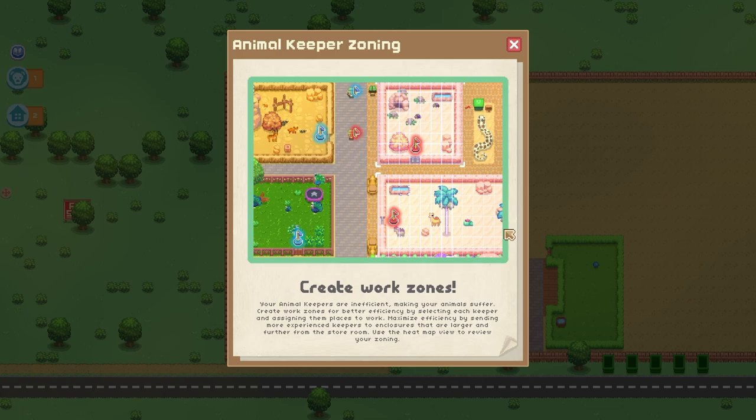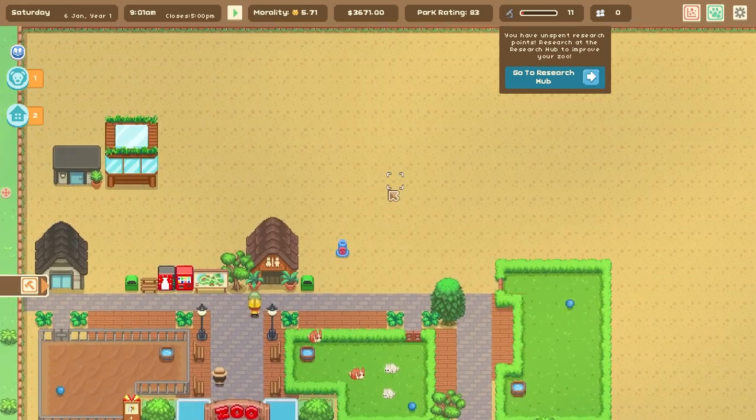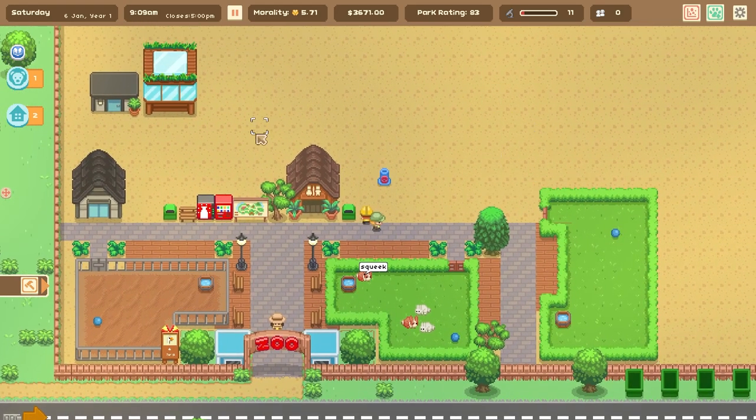We've got this little pop-up: create work zones. Your animal keepers are inefficient, making your animals suffer. Create work zones for better efficiency by selecting each keeper and assigning them places to work. Maximize efficiency by sending more experienced keepers to enclosures that are larger and further away from the storeroom. Use the heat map view to review your zoning. You guys who followed my Planet Zoo series know how terrible I am at work zones, so hopefully we'll be a little bit better in this one.